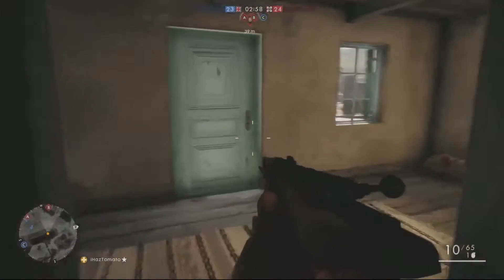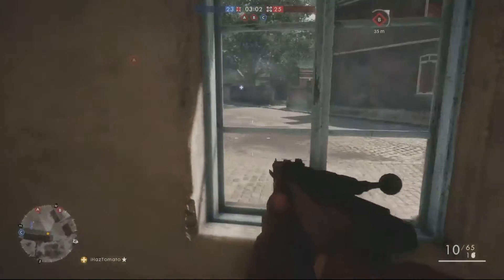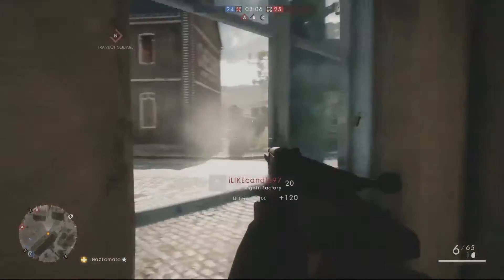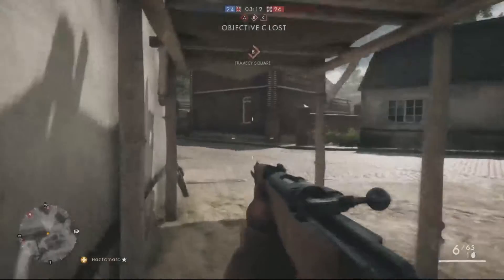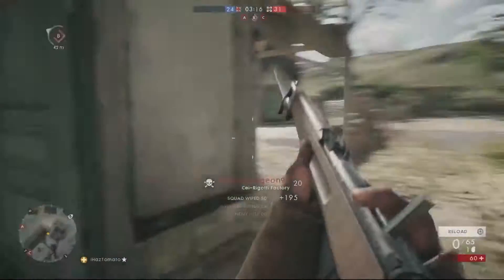The second tip is checking corners. Battlefield has a large map and there are a lot of places where you can hide. Enemies will probably be lurking around these corners, so you want to make sure you are pre-aiming and checking those corners. Doing that is going to improve your KD.